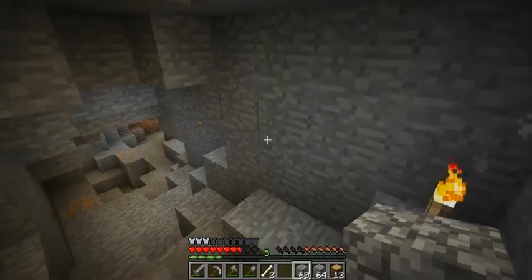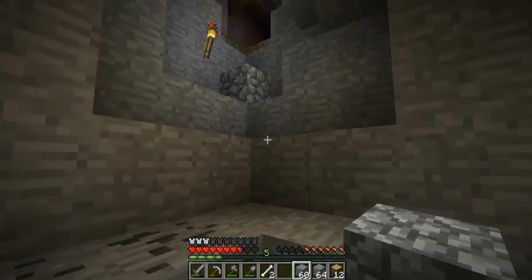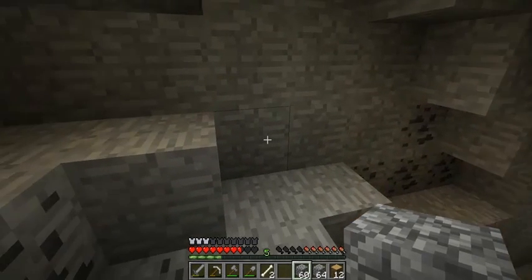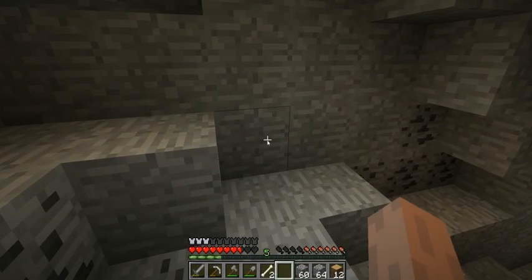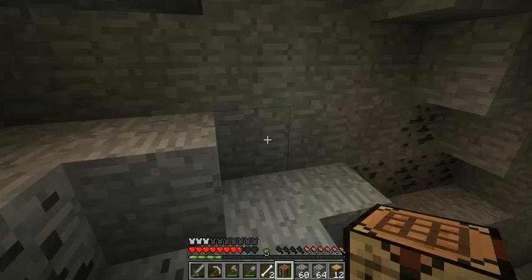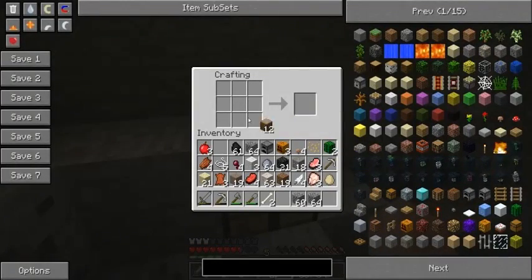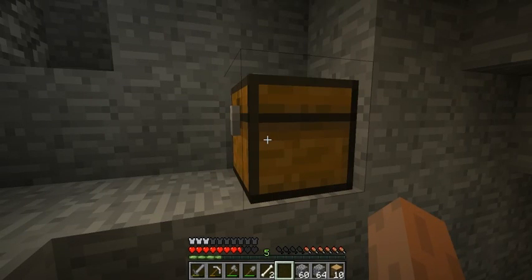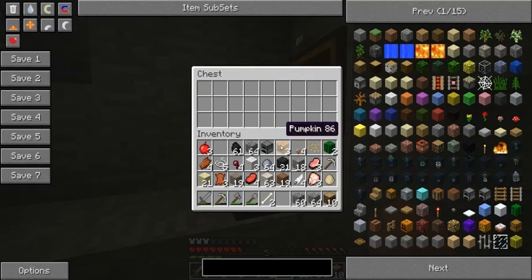Back in my cave over here. Since I am going to go ahead and make a base around here, I need to go ahead and make me a chest to store my items, because I'm basically nice and full. Two logs equals chest - there we go.